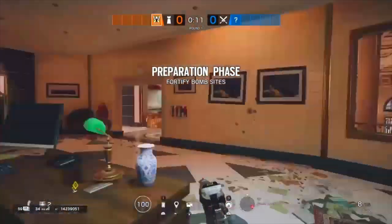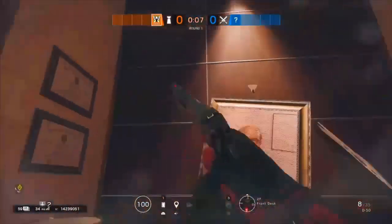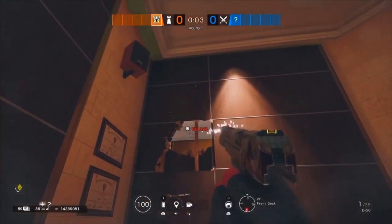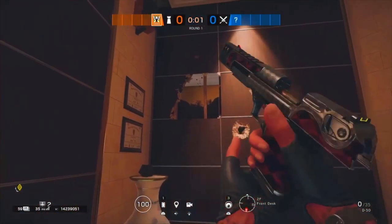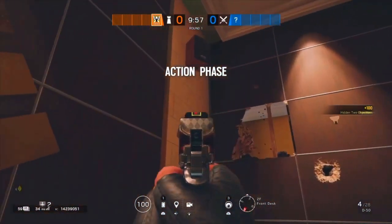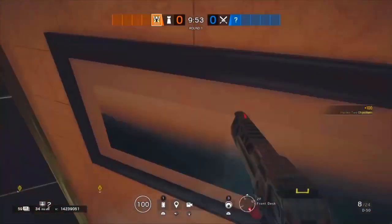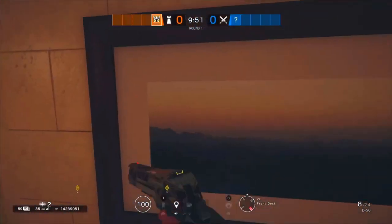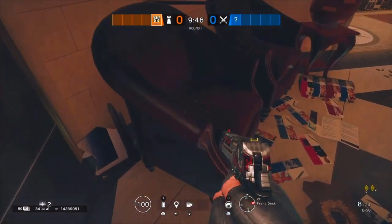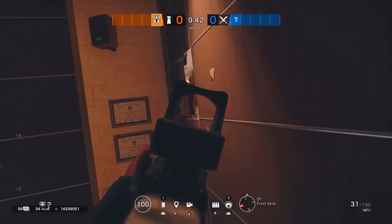For our first tip, we're on Bank at the front desk. Basically, all you want to do is shoot out where I'm aiming with a deagle or any other high-damage destruction gun. Shoot out this little square area, then come over to the chair and try to get a vault option. Jump up and elevate yourself to the same height as where you shot the wall out.